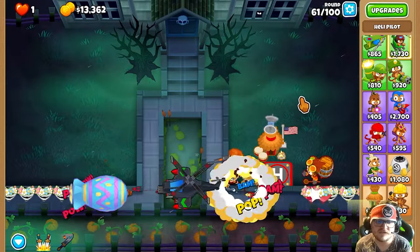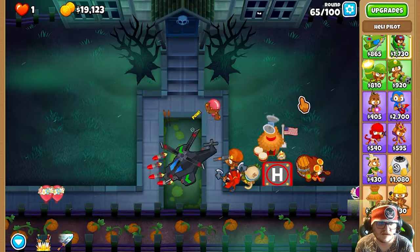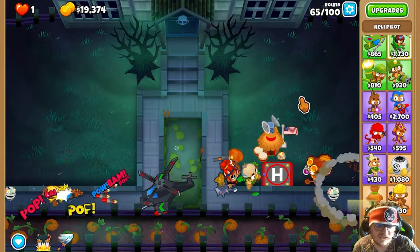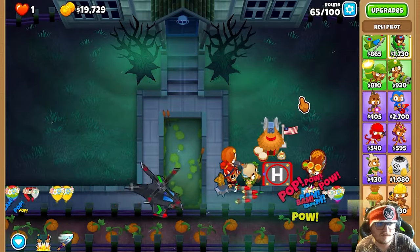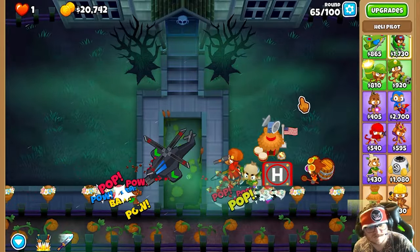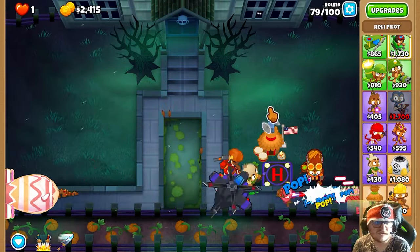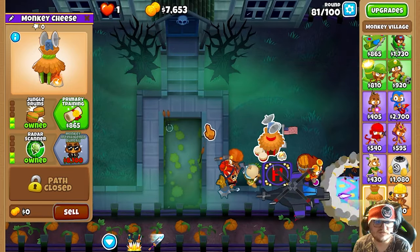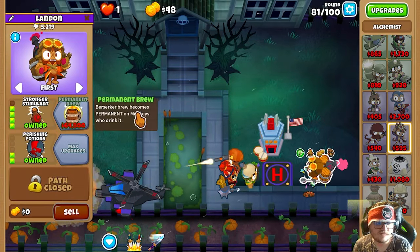As you see we're beating round 60 and I promise you we beat round 80 as well. When it comes to the farming and money gaining, you'll see we just need 500 more and we're at 20,000 — it goes pretty fast. Next thing you're gonna get is the MIB — it pops really fast.